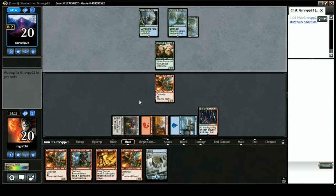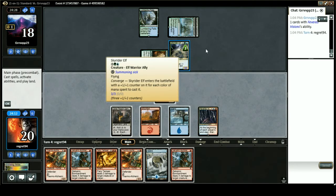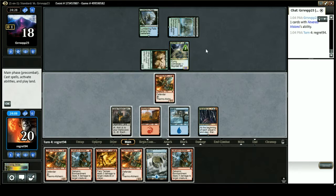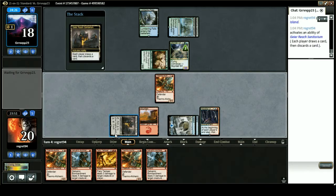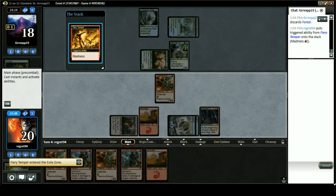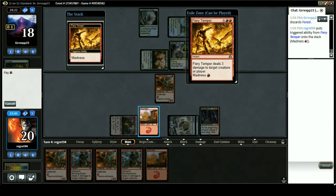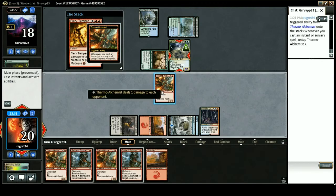Fevered Visions seems pretty good — go ahead and start filling my hand. Maybe we can pitch a Fiery Temper to this guy. Reach, Sanitarium, or we can just Galvanic Bombardment. Sky Rider Elf — what? Even though I told Magic Online to turn off auto-yields, it's still decided not to do that. I'll pitch Fiery Temper and burn up the Sky Rider Elf.